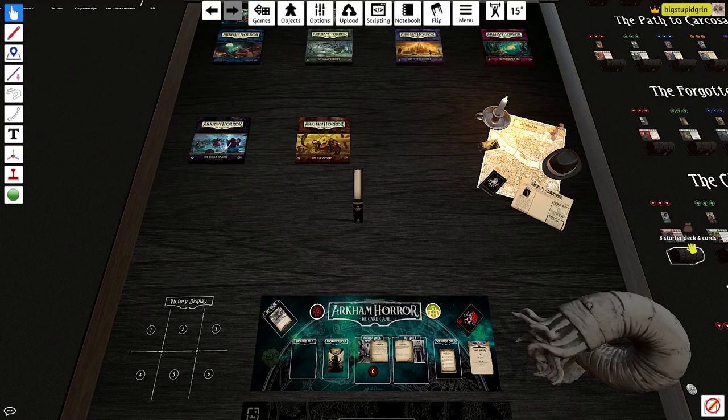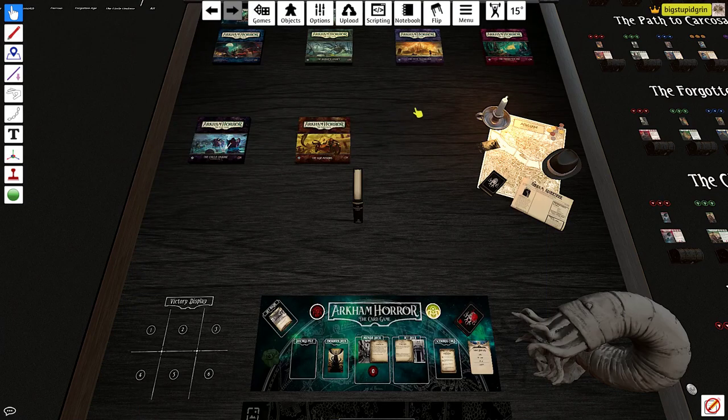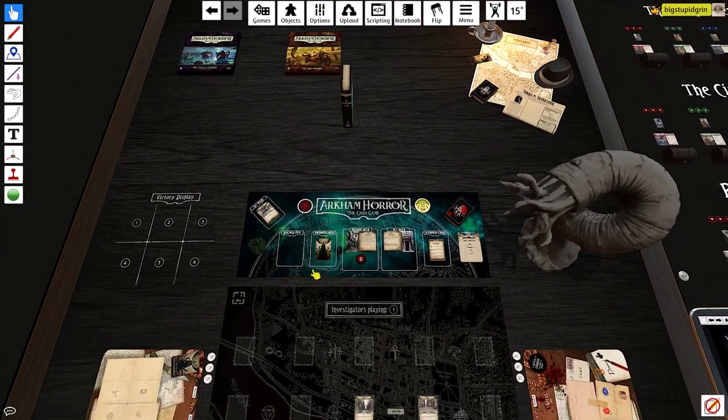Hello friends, BigStuperGreen here, and I've decided our next campaign is going to be one of the side missions. This particular mod to Tabletop Simulator — I think it's the Arkham Card Game Super Complete mod or something like that — has a lot of side missions, and this one I wanted to check out. It has six scenarios, so I think it would be pretty cool. I'll be as blind or semi-blind as I can possibly be.